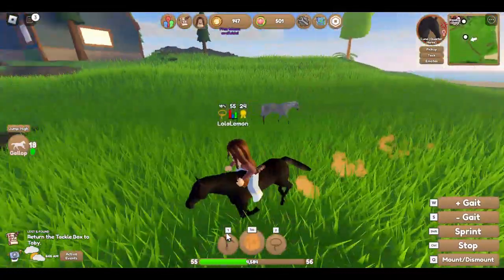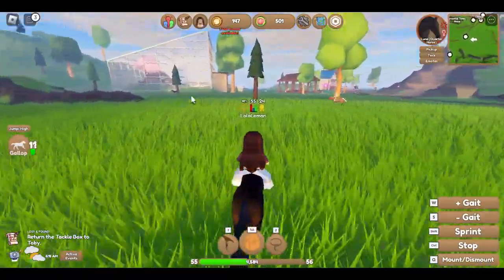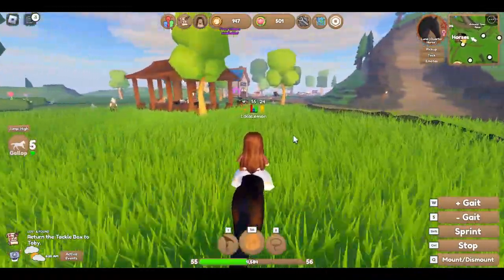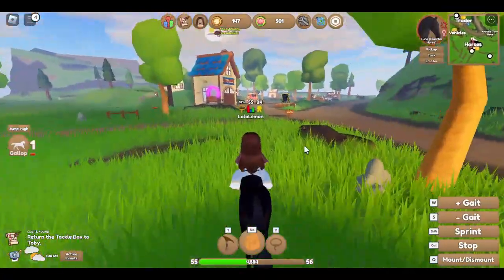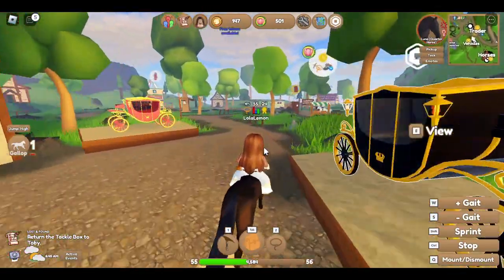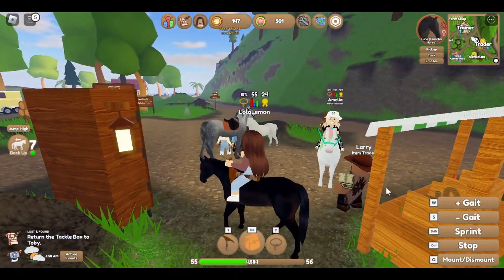Welcome back - let's go. I forget where everything is but I'm going the right place because that's the spring event thing and the horse market. There's always one horse over there that costs Robux which is kind of sad because it's always the prettiest horse. I usually go to the horse market when I want to get a new horse.